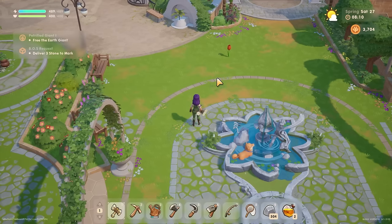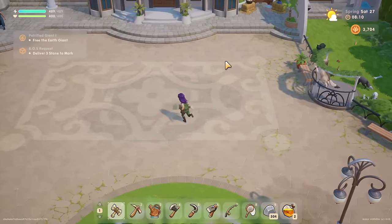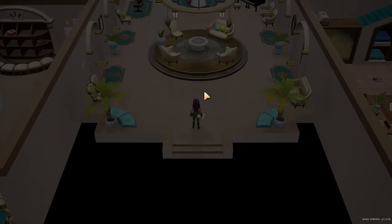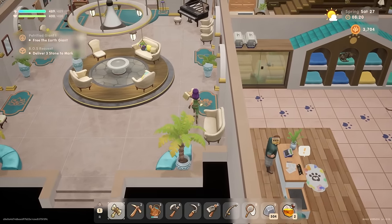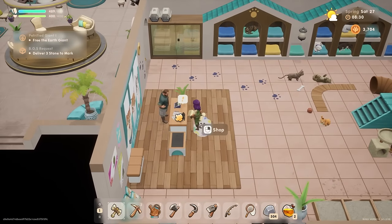Where's Mark now? Mark's gone into the community center - okay let's go find him. Right, where is he in here? Now at the desk in here - this is the pet rescue by the looks of it.